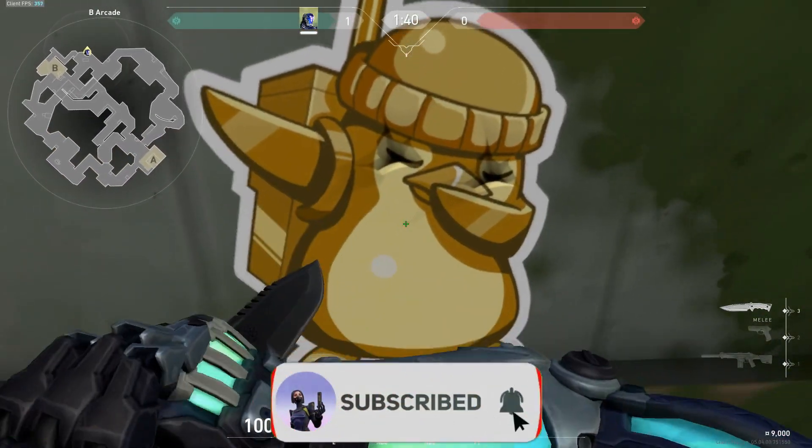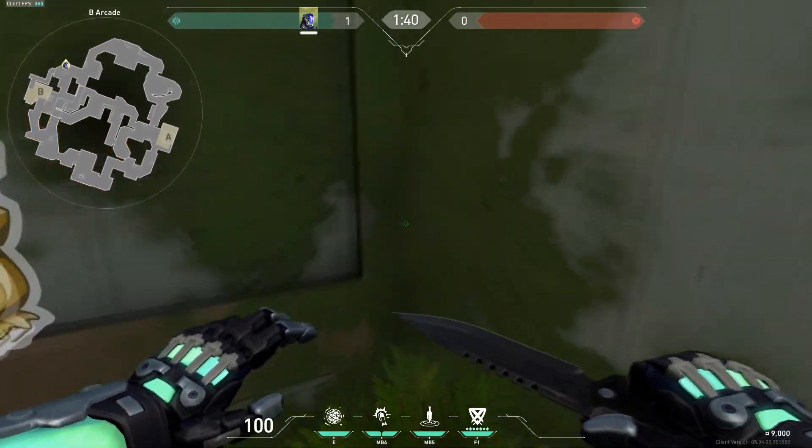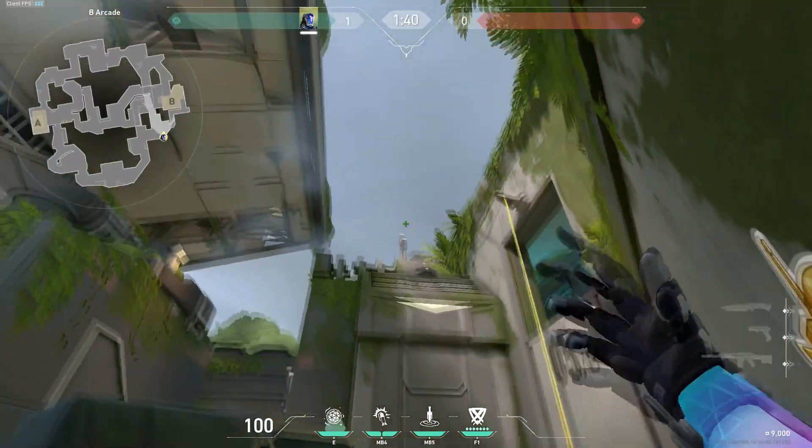Hey guys, here's a KO and Killjoy lineup for default on the beast side of Fracture. First, come to this corner. Crouch, because if you stand, your head can be seen over this box.